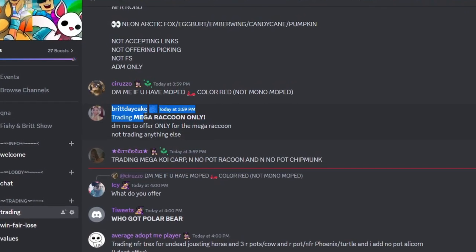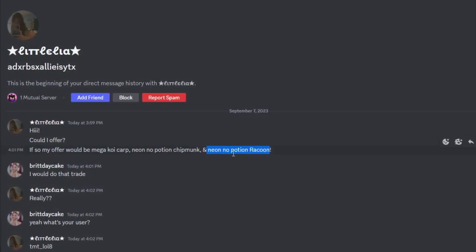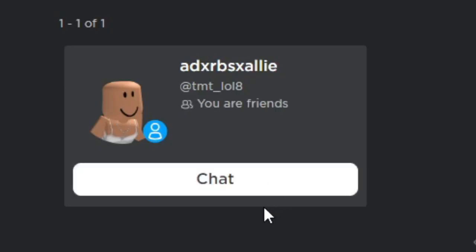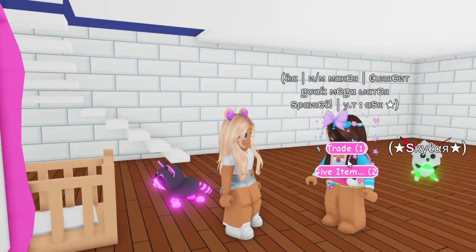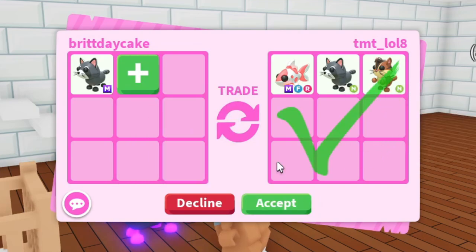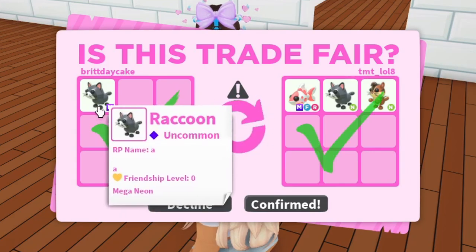They're asking me to offer. This is crazy — I went to the Fishy Army trading server and put that I was trading the mega raccoon. At the beginning of the video I said I would really love an offer that included a neon raccoon. This person already sent me a friend request — I'm gonna accept it if this trade actually happens. We joined Discord, met them in game, and look: the mega koi carp, the neon raccoon, and the neon chipmunk. I actually think this is a crazy trade. Let's hit confirm — and there we go, we traded the mega raccoon!